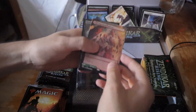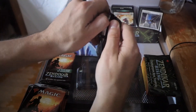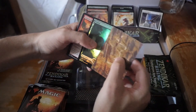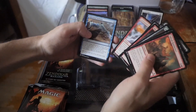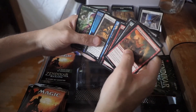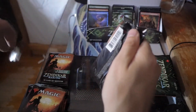We did get a foil Blood Price — cool. What do you guys think about the full art flip lands? I'm surprised how cheap they are right now — you can find them for under five or six dollars in some places. It's a foil full art, that's pretty cool. Archpriest of Iona — not bad. We have a Beanveil — okay, interesting. On to the next pack.